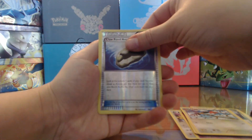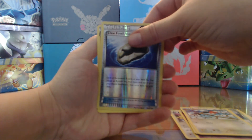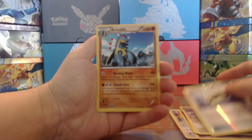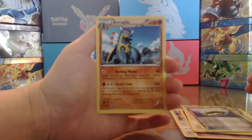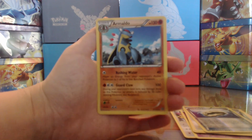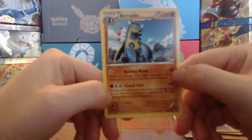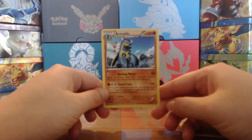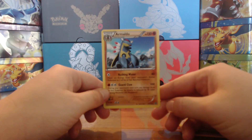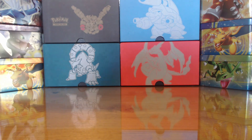Last card on the back — not any EX. You can see that from the yellow border right there. It's an Armaldo. Not sure if it's focusing — that's too bad. Why are you not focusing? Well, that's that. Onto the next pack.